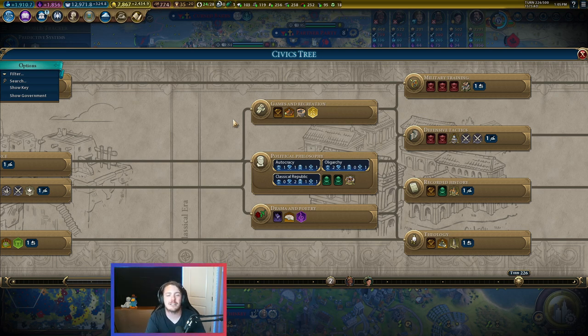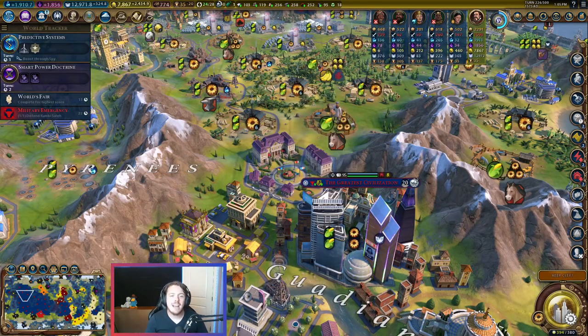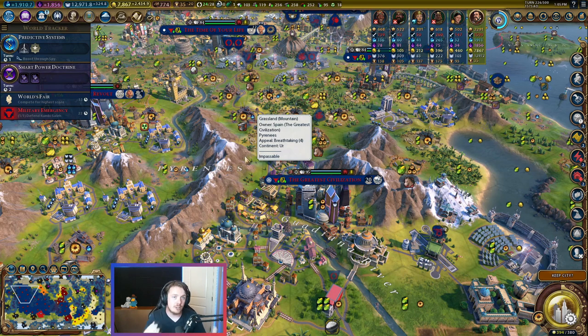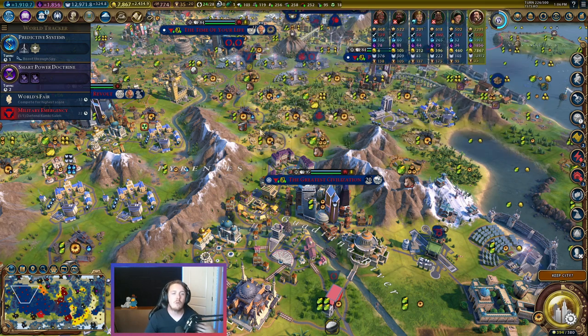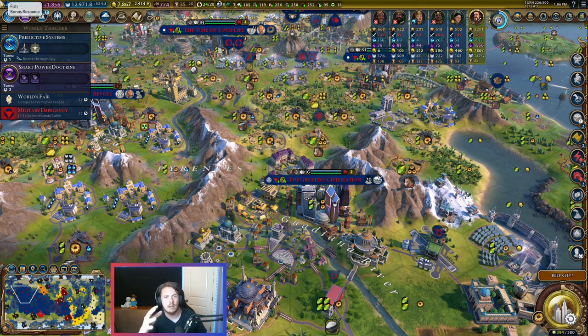Part of the reason it's tricky to build the Diplo Quarter is that it's not giving you anything tangibly beneficial right away. Maybe that's just perception, but if you're looking at this chart and you want higher science, higher culture, higher gold — the Diplo Quarter gives you none of those things directly, so it's really easy to underestimate. While I don't think it's an S-tier district you should build in every single game right away, I think it's a lot better than people give it credit for, and I'm slowly starting to integrate it earlier and earlier in my games.